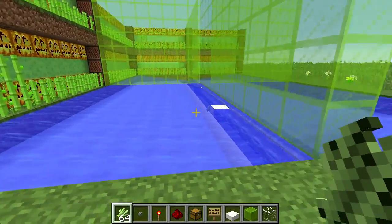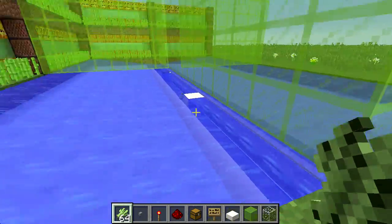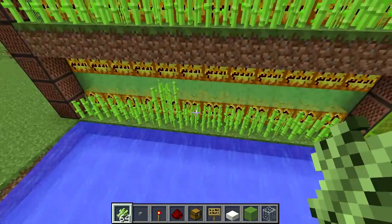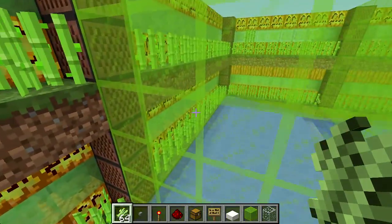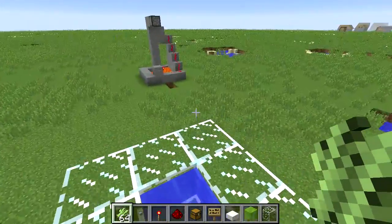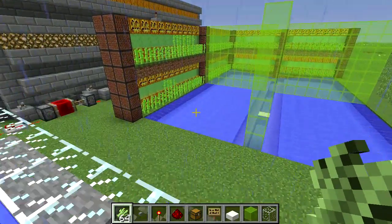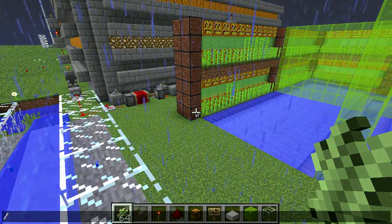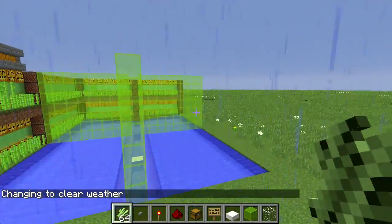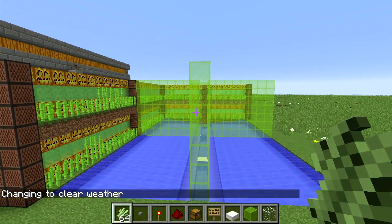There is some loss along here — some sugar cane just kind of falls and sits on the ledge. So it's not a 100% efficient farm, but it works and it's pretty cheap, especially if you have access to a slime chunk so you can get enough slime blocks.